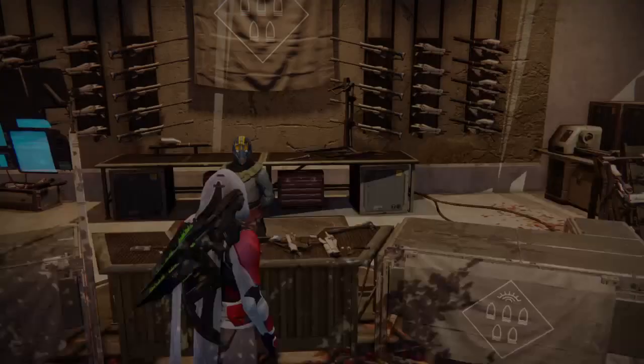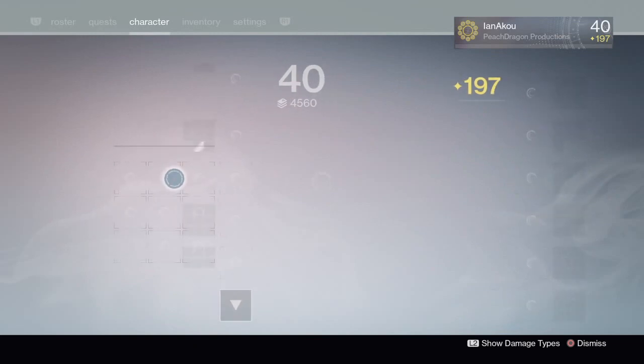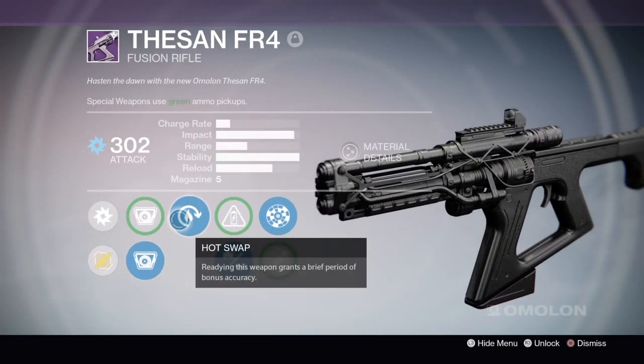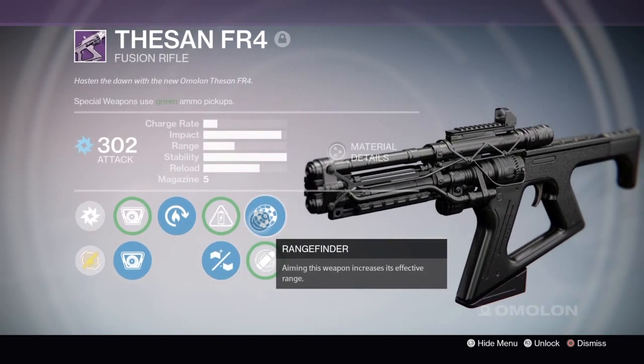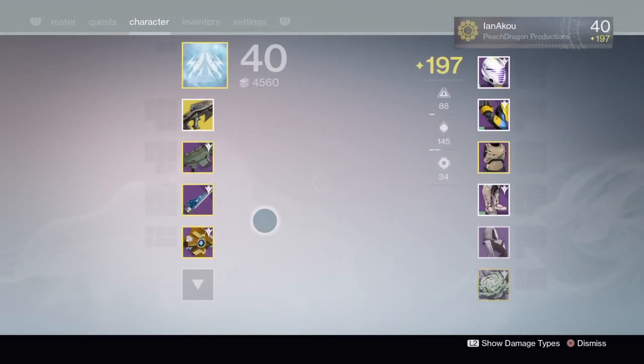I've got two more characters to turn in stuff on real quick. Let me show you this perfectly rolled Fession FR4 — it's Torch HS2, Hot Swap, Braced Frame, and Rangefinder. They're offering a very similar one today; can't wait to show you when I log into my other characters.